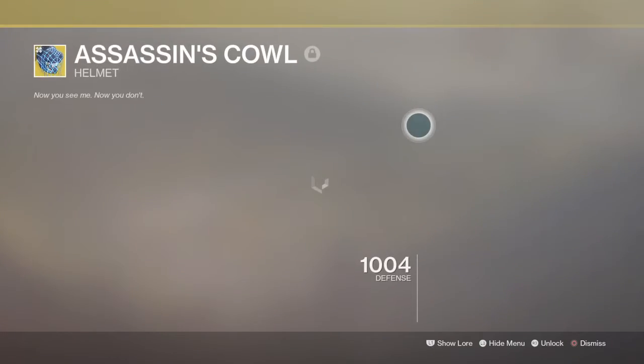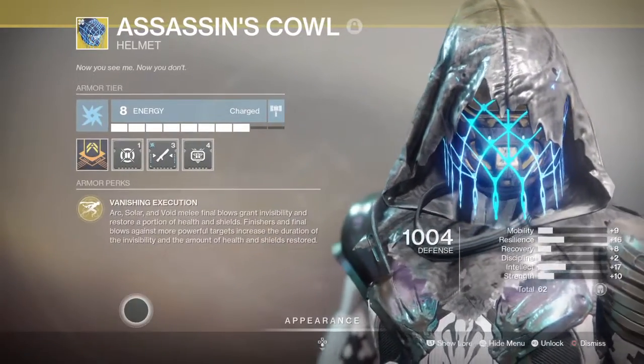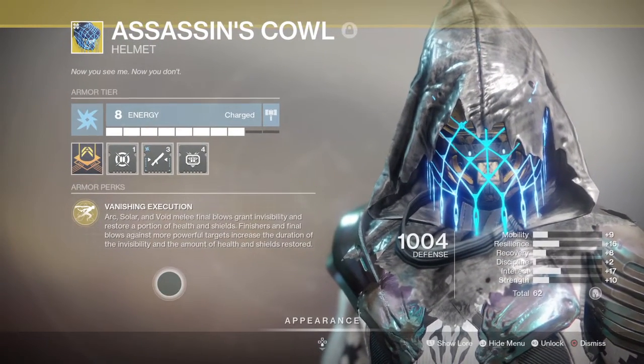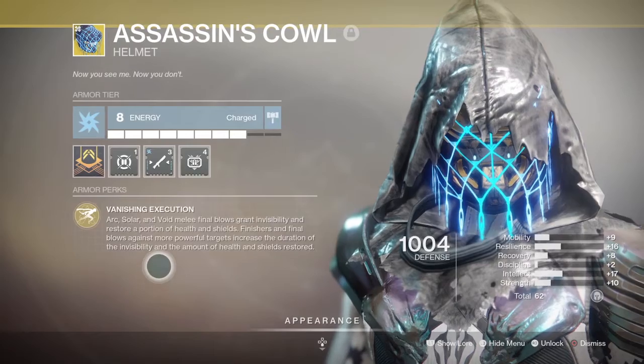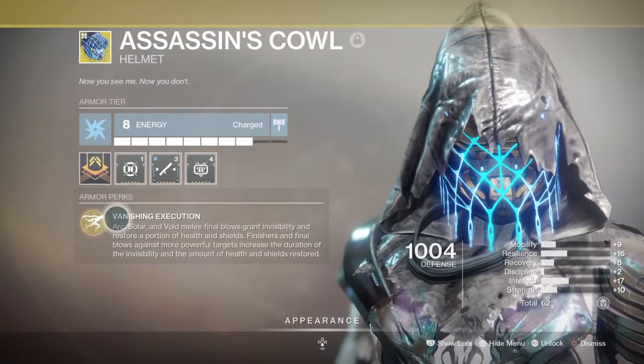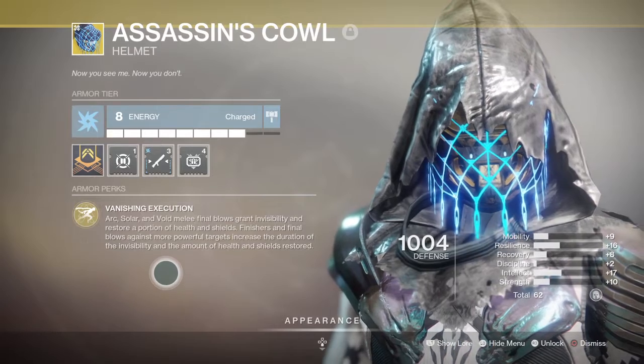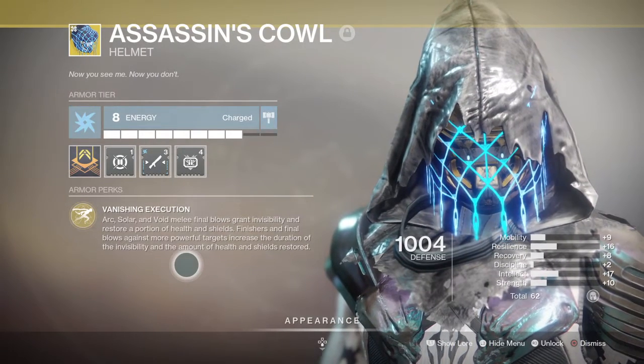It's based around Assassin's Cowl — a really unique ability. Arc or solar melee final blows grant invisibility and restore a portion of health and shields. I'm using arc here; finishers and final blows on more powerful targets increase the duration.